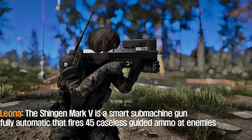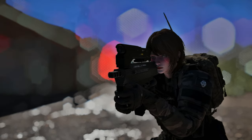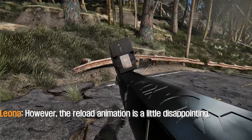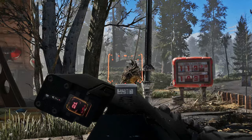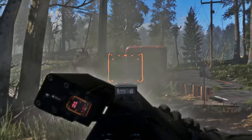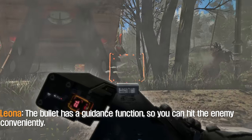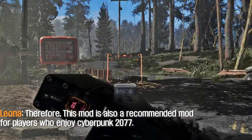The sixth mod to introduce is the Shenzhen Mark V smart gun by Rasikama. The Shenzhen Mark V is a fully automatic smart gun that fires .45 caseless guided ammo at enemies. The overall look and sound aren't bad. However, the reload animation is a little disappointing — but if only this animation could be replaced, it would be a really cool gun. This gun also has a smart link function like the rifle mod just introduced, so the bullet has a guidance function and you can hit enemies conveniently. This mod is also recommended for players who enjoy Cyberpunk 2077.